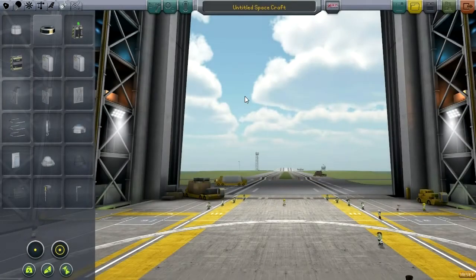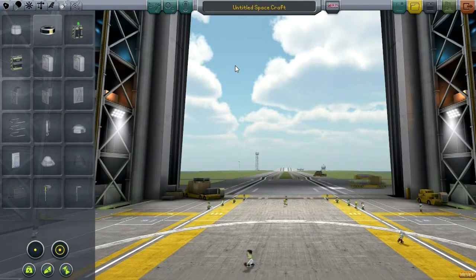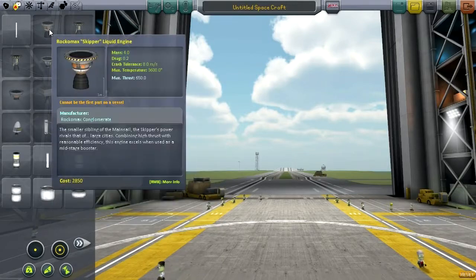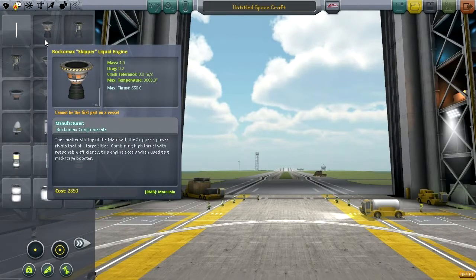Hello everyone, welcome back to my Asteroid Defense Series in Kerbal Space Program 0.23.5. In this episode we have the claw — the advanced grabbing unit — that will allow us to do wonderful things with asteroids. But before we get to that, we need a lot of other things to get going. We've unlocked the Skipper engine and 2.5-meter parts, so we should try to build something with those.